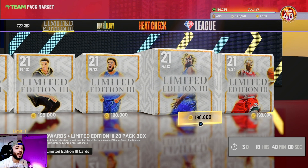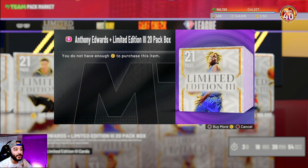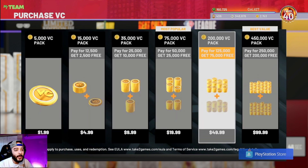The biggest thing here is looking at the VC it takes to buy these packs versus how much it actually costs. Let's pretend like we're making a purchase — we would obviously need to buy more VC. As you can see, it takes at least 200,000 VC to buy any of these packs. And what does 200,000 VC translate to? $50 of your own actual real hard-earned money. And let's not forget that you already bought the game for at least $60 or $75, so you're already over $100 in.